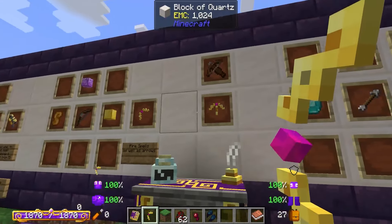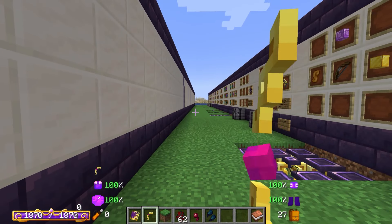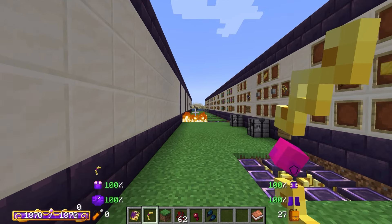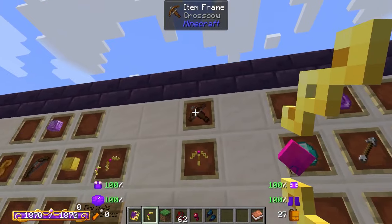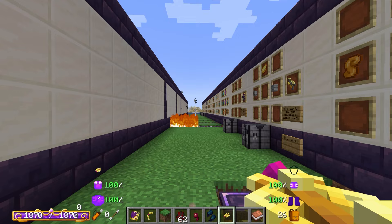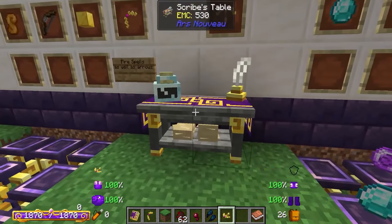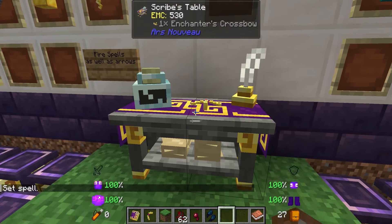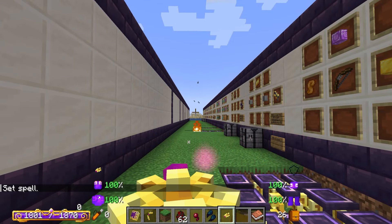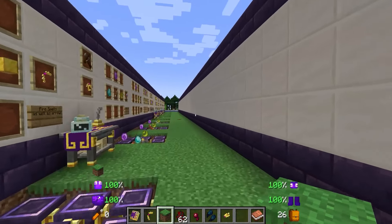Something I should explain between the bow and the crossbow: when you have a bow, your mana is going to be taken out of your bar when you fire it. However, with the crossbow, you are going to be loading arrows into it. What happens is when you load the arrows, the mana is going to be taken once it's actually loaded. So you can sort of preload a mana spell with the crossbow, which is pretty cool.